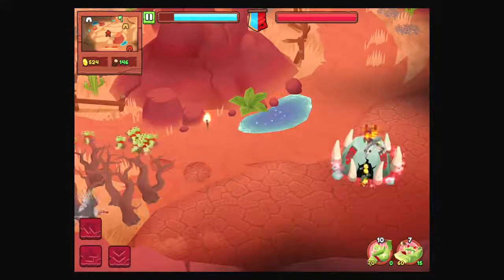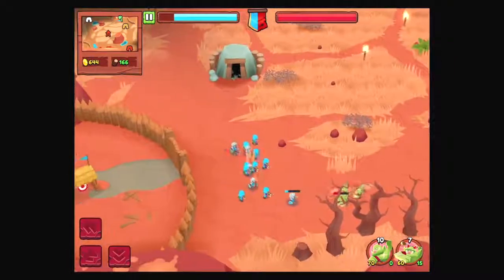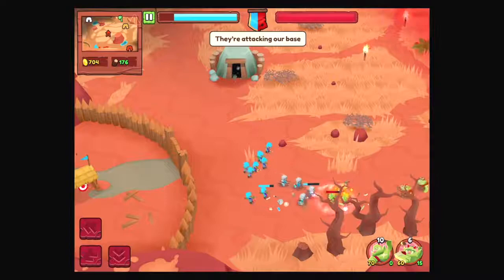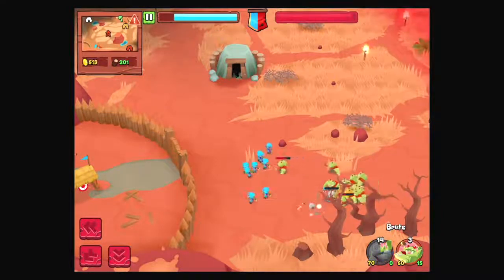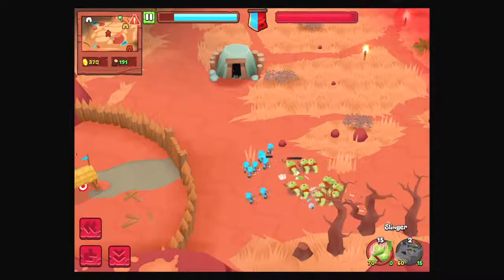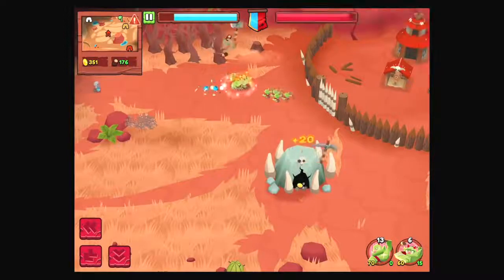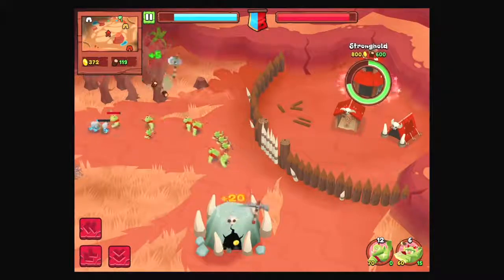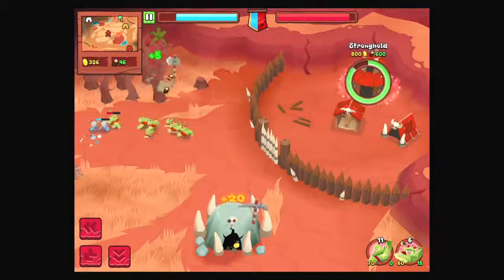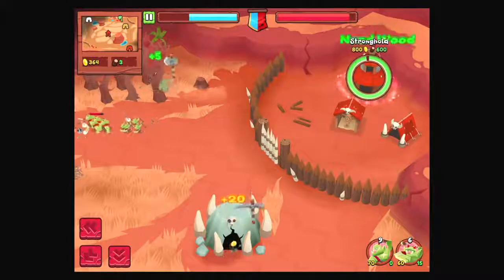I can hold here and get plus fives. They're attacking my base! The bottom right is just the number of troops you have on the whole area. Let's upgrade to the second level. I can't upgrade my buildings until I upgrade this.